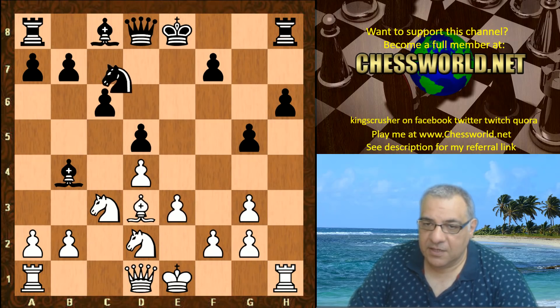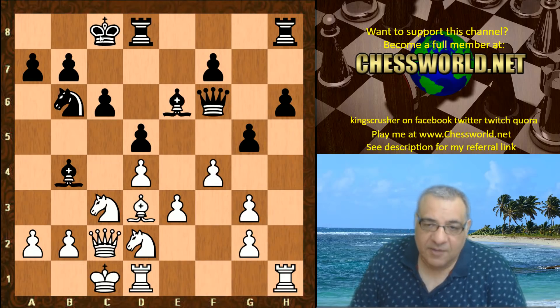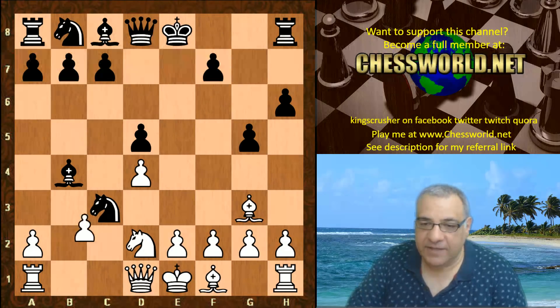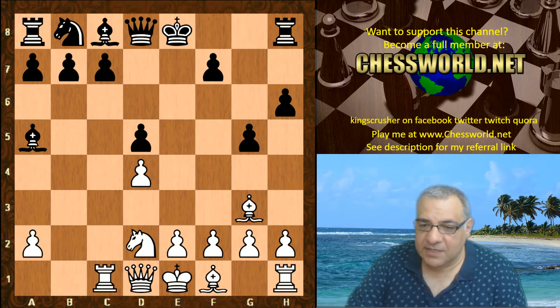For example, this has been seen before where black prepares to castle queenside, believe it or not, and the h-file dynamic shouldn't be such a big concern. The king is nicely in safe territory. But in this game, Wasp — one of the fastest brute-force traditional exhaustive search engines in division four — decides it's a good idea to take on c3 and win a pawn. Rc1 now — usually players in this position in ChessBase Light book actually play Bishop b2 here, but Wasp decides to hold on to the c7 pawn, so perhaps this is a little bit greedy.